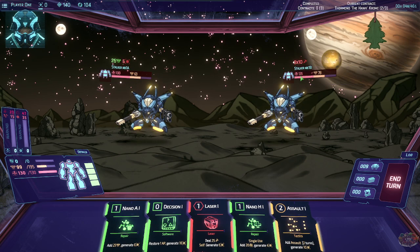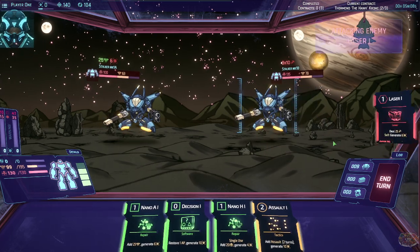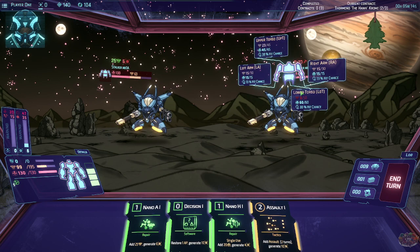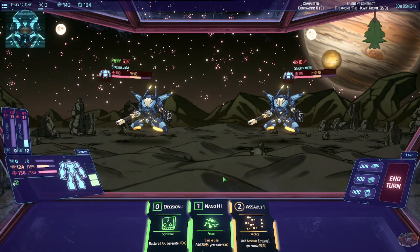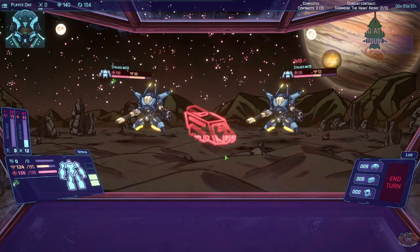You're going to attack with a shotgun 3 times for 10. I have 4 AP — nice. I could technically go hard in the paint here. Let's fire on him — LLT hit. What's LLT? Lower torso hit, okay. Let's generate some more armor because I don't know where he's going with this. Let's end our turn — we really can't do anything past that point.